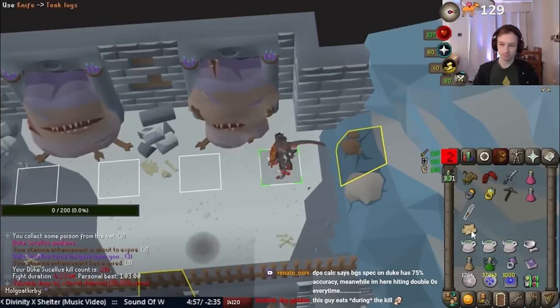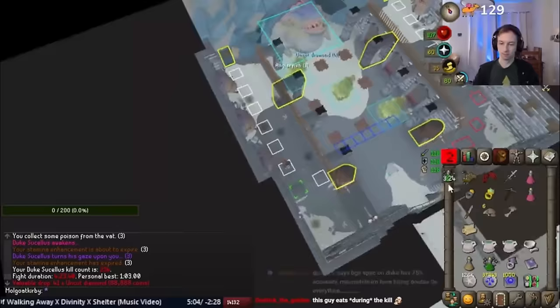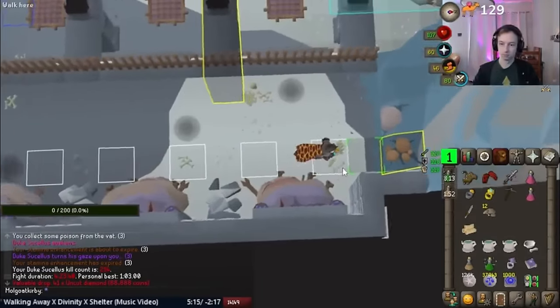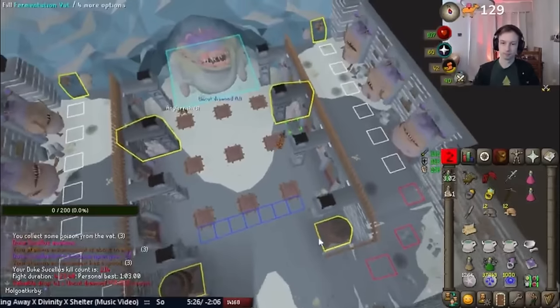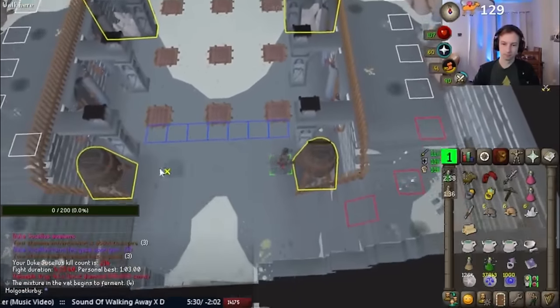After getting the first double mushroom, what you do next depends on which method you choose. If you're making potions, simply run to the next mushroom and do the knife plus log just like before. With my true tile on, you can see I do it right as I reach the tile before the mushroom, and then the same thing for salt. Then make the potions and use it on the boss, careful to not lose ticks. This method requires at least four empty inventory spots.